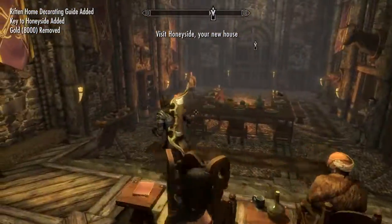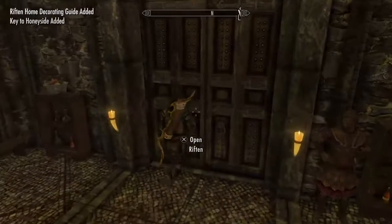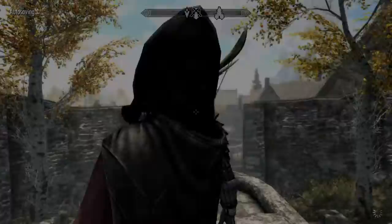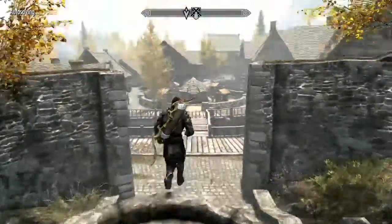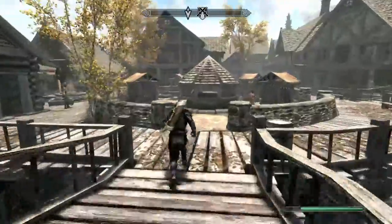You are given the key to Honeyside, which is the name of your home, and you're also given a decorating guide. If we head back out into Riften, I'll show you exactly where to go to get there. Your map is automatically updated, so it does show an arrow on your map as to where exactly you need to go to get to your house.